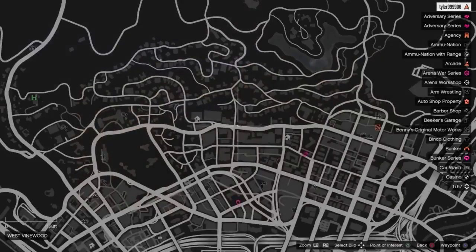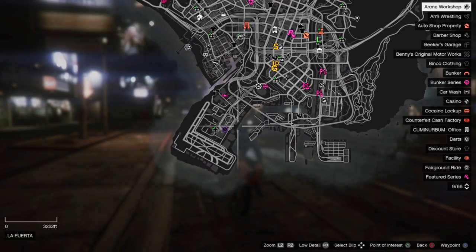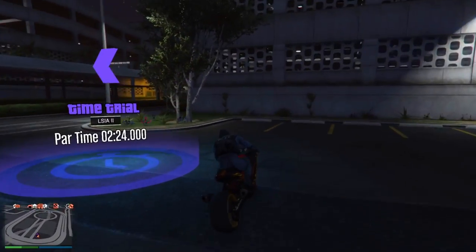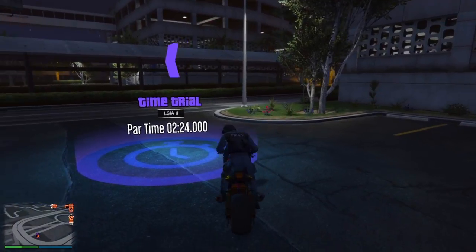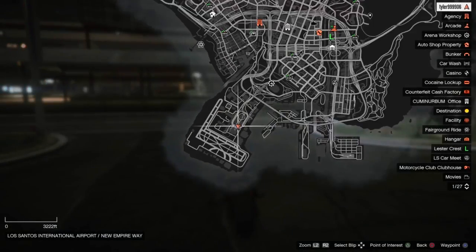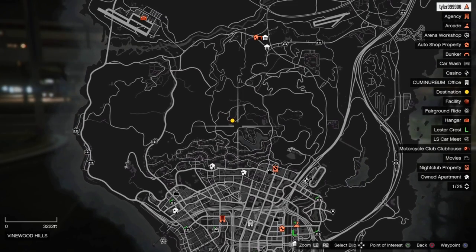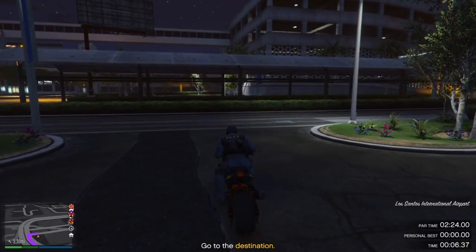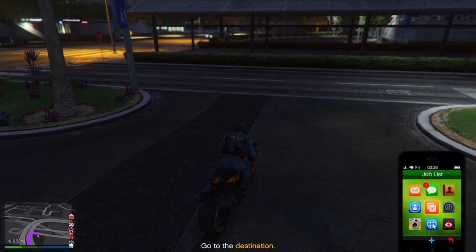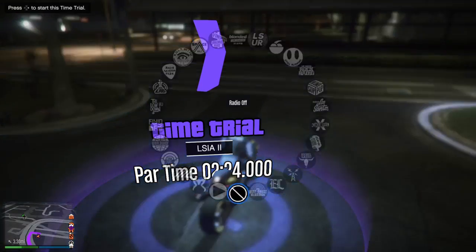Starting off with the money method for today's video, what you guys want to do is open up your map and head on over to this week's time trial, which is right there near the airport. Once you head over there with your motorcycle, go ahead and start it, but you guys are not going to be doing it right now. Just open your map, set a waypoint to where you want to finish, and then end the time trial so all you have is the purple waypoint.